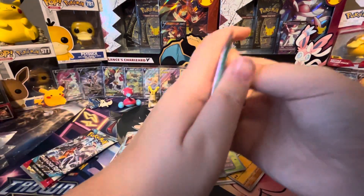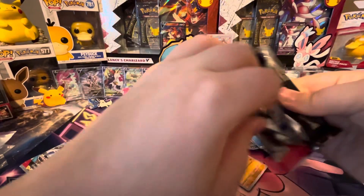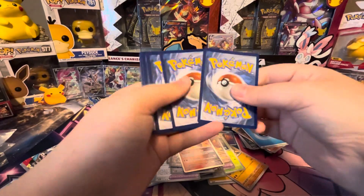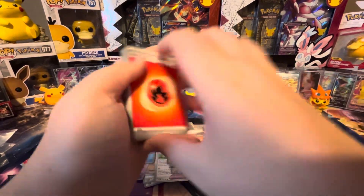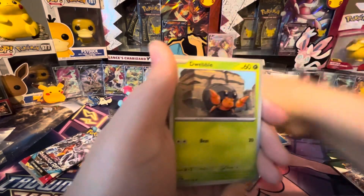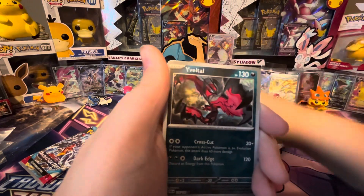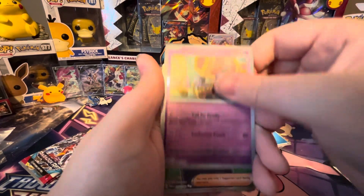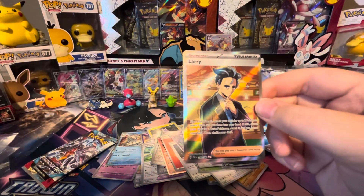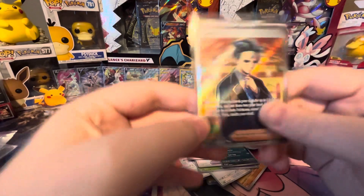Three packs left. Hopefully we can get one more pull. Spinda, Tink-a-Tink, Tandemouse, Dwebble, Durant, Yveltal Reverse, Gimmagool Reverse. Let's go — we got Larry Trainer Card, Full Art. Very cool.